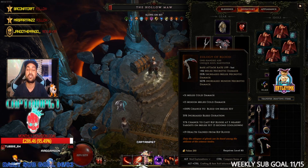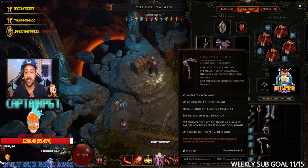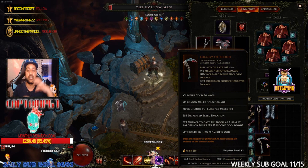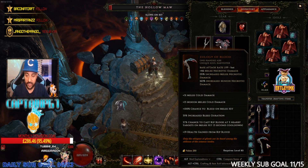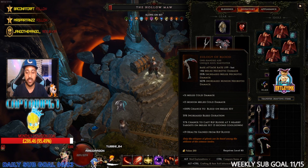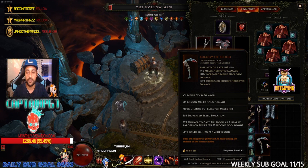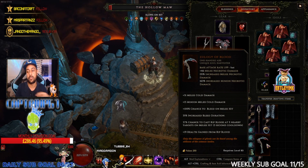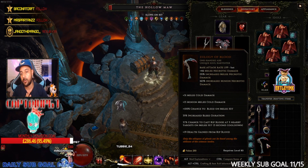If you're running any sort of necrotic build with minions or damage overall — mainly the Acolyte of the Reaper — I'd recommend trying this out. It has a mix of bleed, cold, and minion bonuses. The 37% chance to cast Rip Blood also targets nearby enemies and gives you health, so it's basically a free extra card. If you don't have this unique yet, look into getting it with one, two, three, or four legendary potential — that could obviously do a lot more with it.